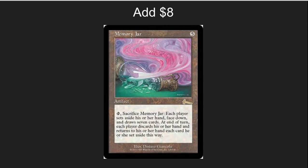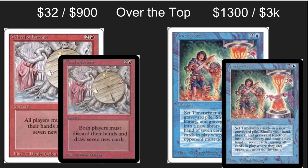My last additions are a little over the top. If you want to put in crazy expensive cards that really hit the theme of this deck, the place to go is Wheel of Fortune — which is on the reserved list at $32, or $900 if you want to spring for an Alpha — or Time Twister at $1,300 for a white border, or $3,000 for an Alpha. Those will make this deck look awesome. They're by no means needed, but they really fit the theme of the deck if you want something crazy.